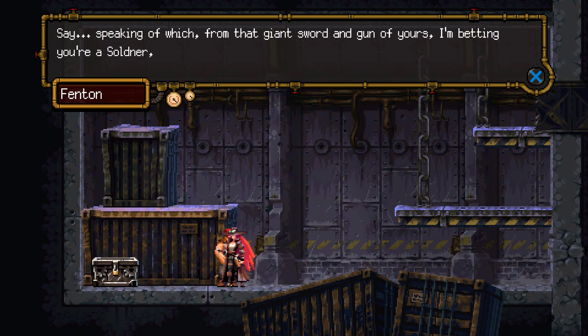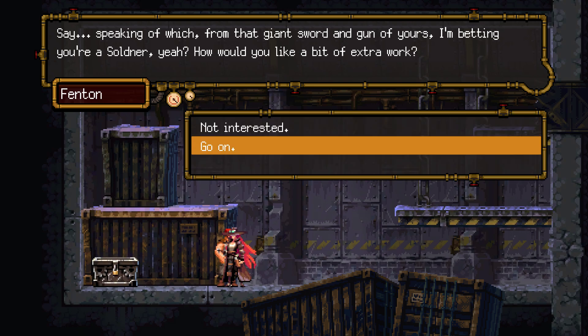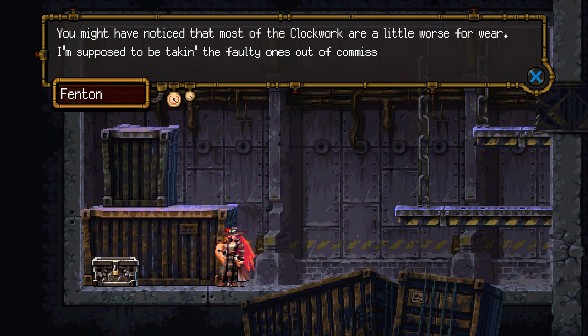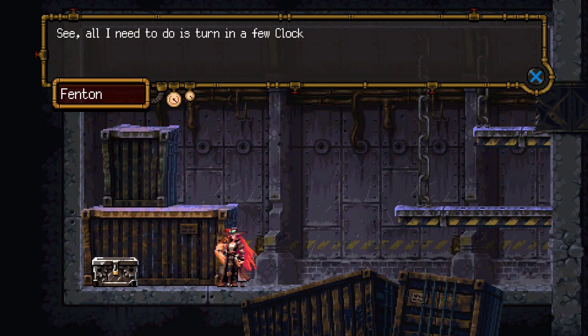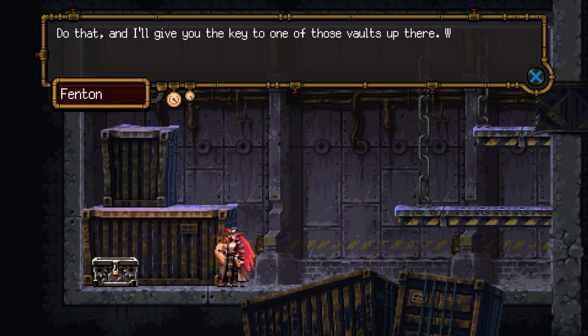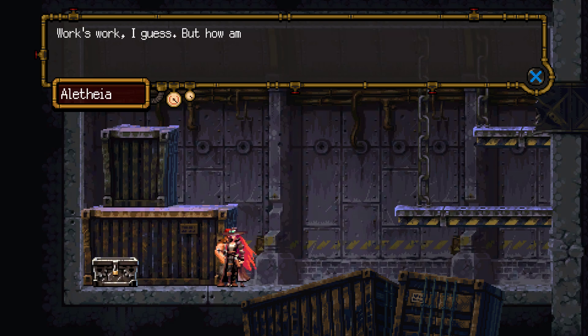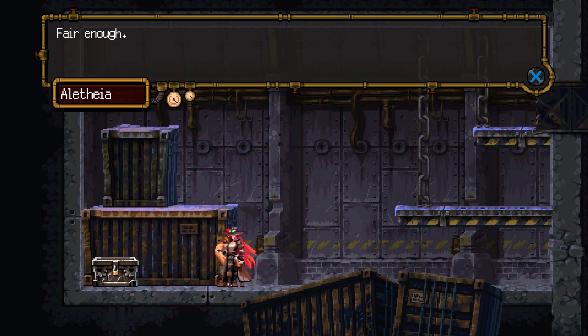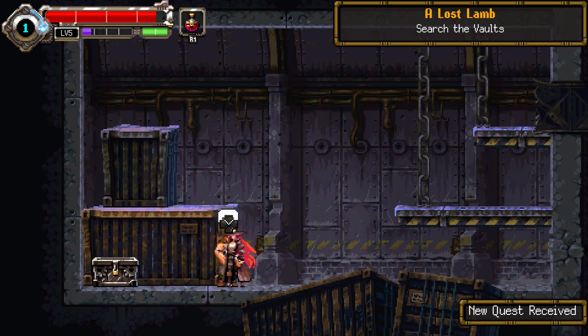Speaking of which, from that giant sword and gun of yours — you're a soldier, yeah? How would you like a bit of extra work? You might have noticed that most of the clockwork are a little worse for wear. I'm supposed to be taking the faulty ones out of commission, but all I need to do is turn in a few clockwork cores at the end of my shift. Think you could smash up a few scrap jobs for me? Do that and I'll give you the key to one of those vaults up there. Works work, I guess. But how am I supposed to know which ones are on the fritz? A core is a core — that'll be on the fritz once you're through with them. Fair enough. I'll come back after I've slagged a few.